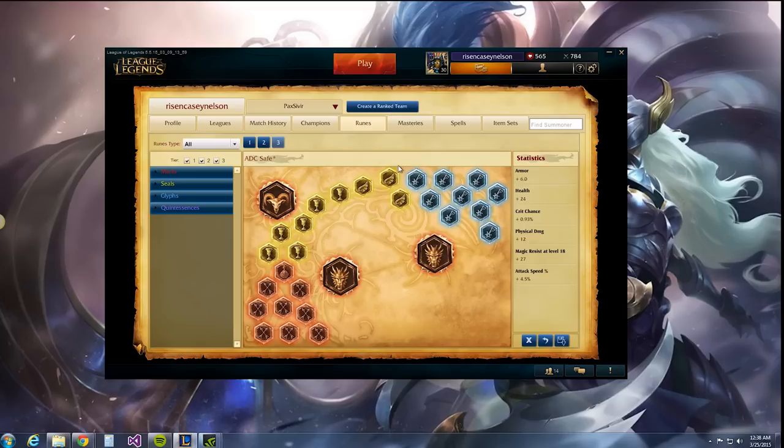But if you want to play a little safer, then you can do this sort of setup, where you have the same red setup. Then for yellows, you go about half and half — half greater seal of armor, and the other half are health seals. That's going to give you more health and a little more defense. As far as the blues go, you do magic resist per level blues all the way throughout. Again, it's more defensive — you don't get the mana regen, but you have more magic resist at the later stages of the game. For quintessences, I do two attack damage quints and then one attack speed quint. This build does allow you a little more defensive utility, so it's really up to your play style, but my main is the aggro page.